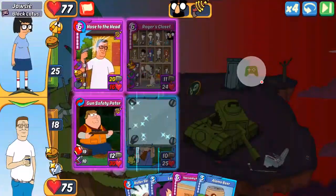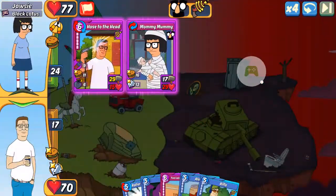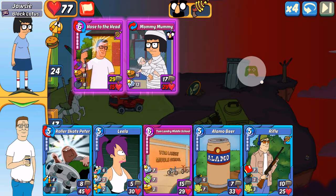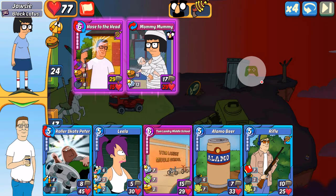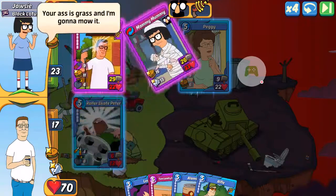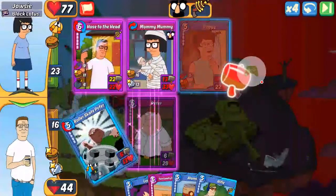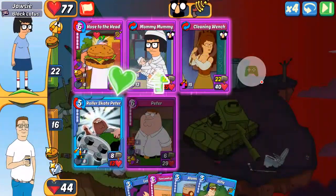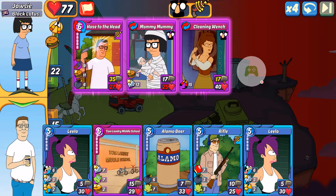Roger's closet. I'm worried about him fusing it, unlikely though, so we'll start with the rifle. Fantastic. Host to the head is armed, so it's not going to get cheered, but it'll have a punch. Whatever card I put in front of it is going to take more than 30 damage. Let's try the Rollerscape Peter — he has that sturdy. Whoa, the bomb. Okay, we're dead.